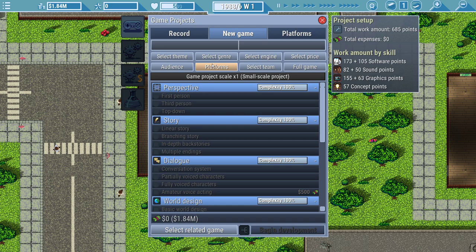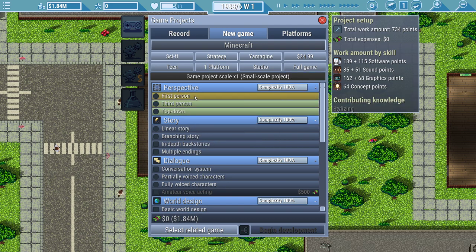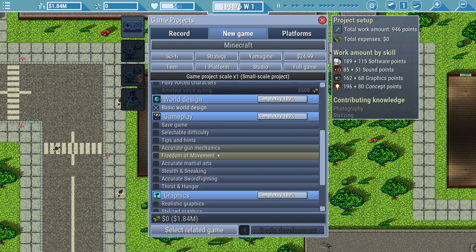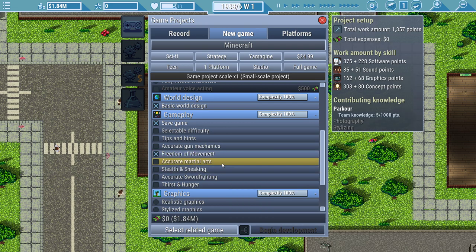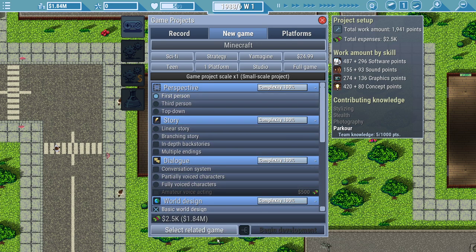Enter game name. What's the game's name going to be? I have a game. Good game. Minecraft. It is a sci-fi strategy, priced at $24.99, targeted to teens, on PC. The studio. It is a full game. First person. There's no story, no dialogue. Basic world design. It's going to have a save game, freedom of movement, stealth and sneaking, stylized graphics, chiptune, and no anti-piracy measures.